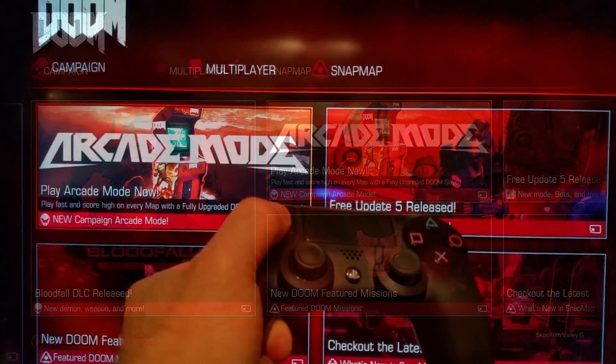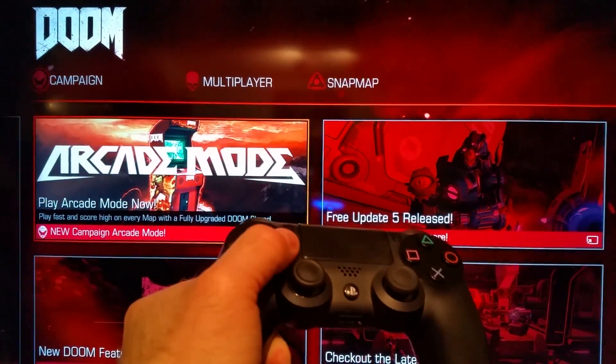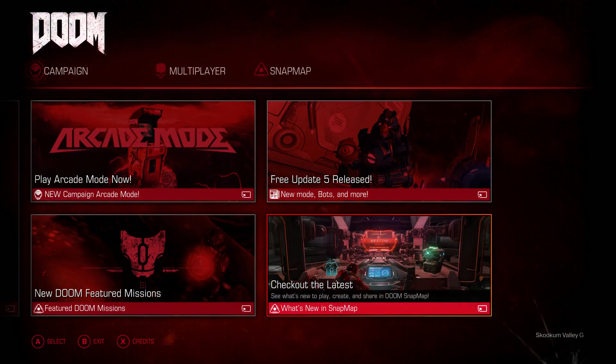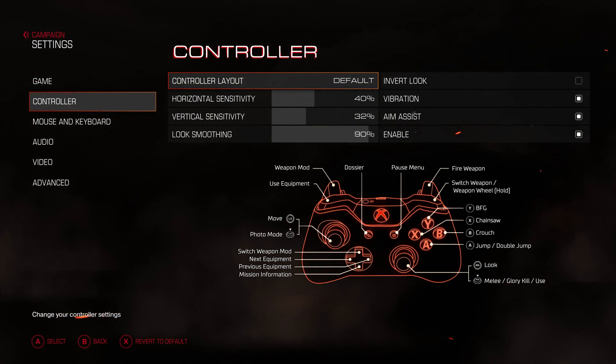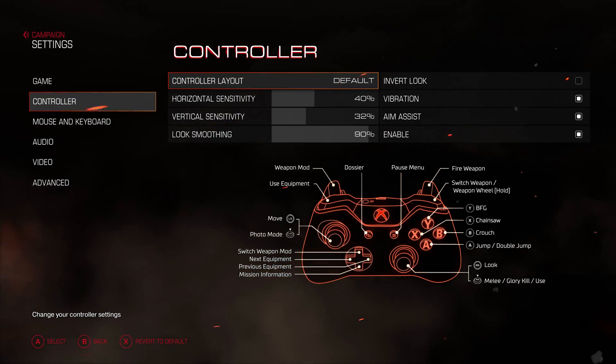Go ahead and grab your controller and you can see that now you have complete control with your controller as expected. Jumping over to the settings screen, you can see the controller shows up and you have access to change the sensitivity and the layout — now you are ready for action.